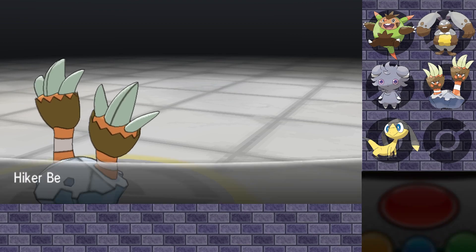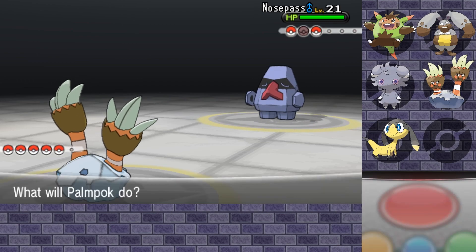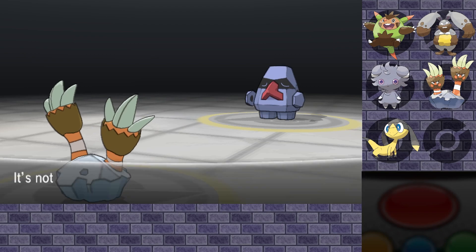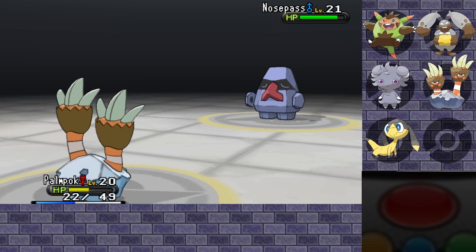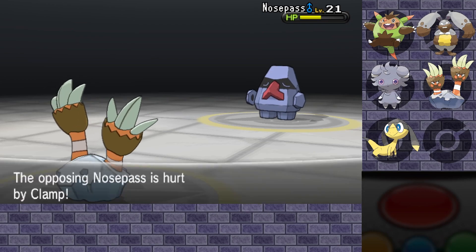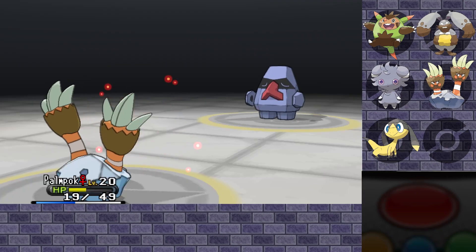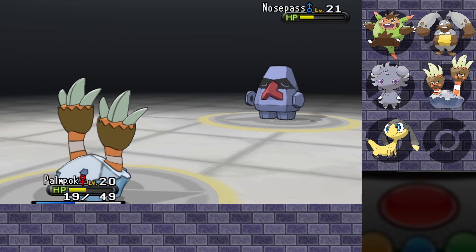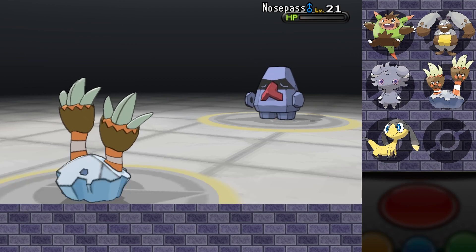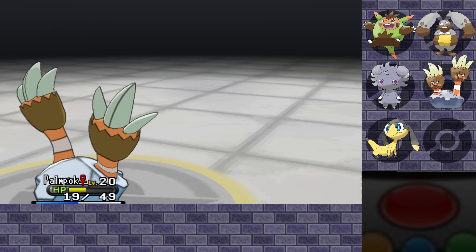Nosepass — pure rock type, it won't take as much damage. It is kind of sad that we're having a water type that does physical attacks against rock types that are strong against physical attacks. But Pompok seems to be doing fine. I keep messing up the name I gave Pompok though. At the very least with Clamp and Rocky Helmet, the extra damage she's doing is going pretty well.